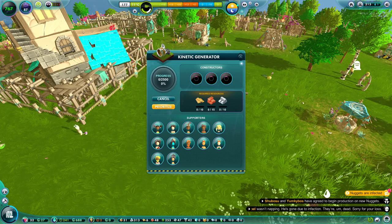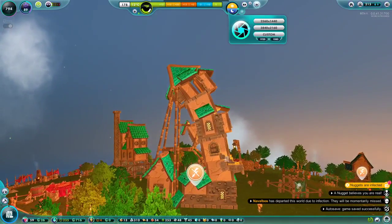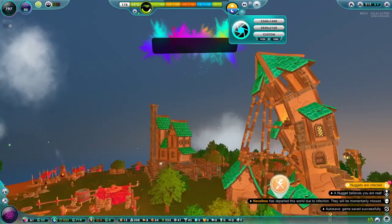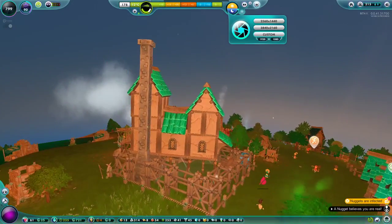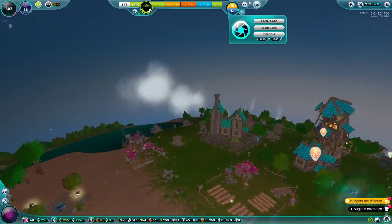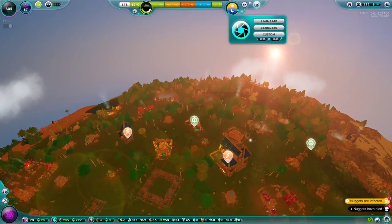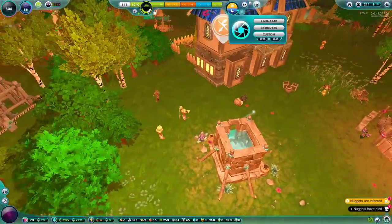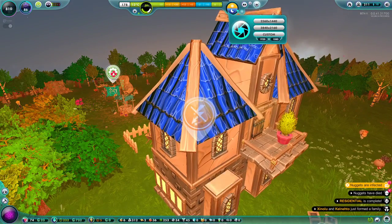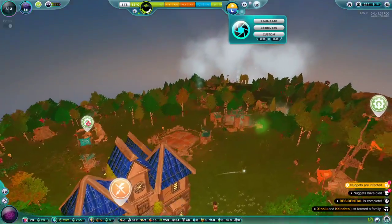We are going to have electricity for the first time in this civilization. This house looks pretty sturdy and nice — it has a chimney and four or five floors. We have a whole bunch of different types of structures, and the nuggets are so active that even the roof is jumping up and down. Can't we produce electricity from all that kinetic energy being generated?